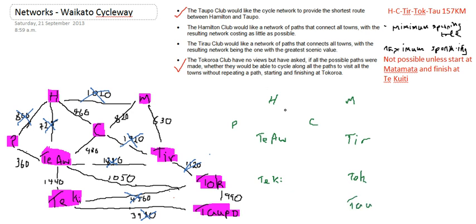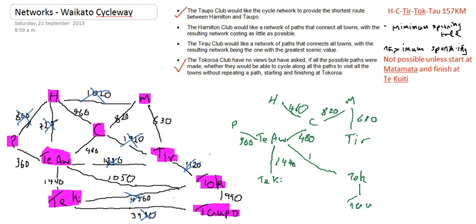And my links are going to connect each of those nodes together. In total, if I add up the numbers I've got left, that's 460 plus 820 plus 630 plus 480 plus 360 plus 1440 plus 1050 plus 990.